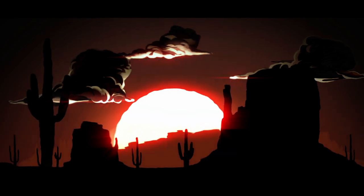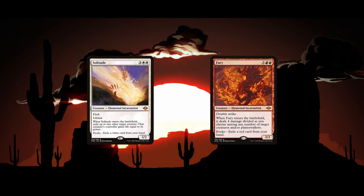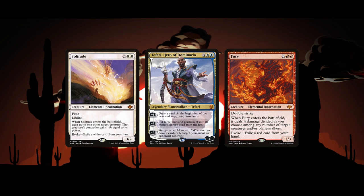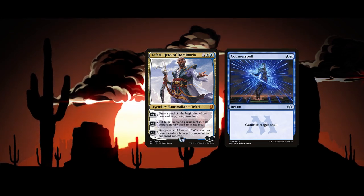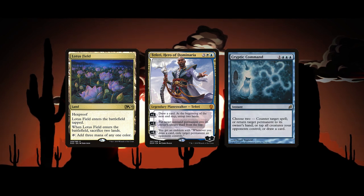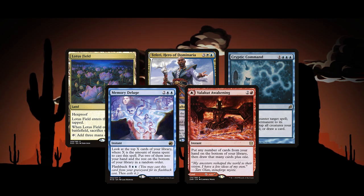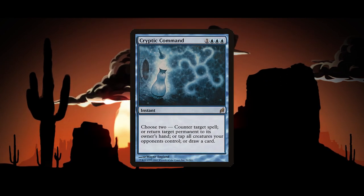Like most control decks, Jeskai Lotusfield seeks to control the board with various removal spells such as the Evoke Elementals, and eventually take over the game with Teferi's card advantage. Typically, players protect Teferi with Counterspell, but because in this deck Teferi untaps Lotusfield, you can keep up mana for Cryptic Command or other card advantage spells such as Memory Deluge and Valakut Awakening. Cryptic Command is incredibly good in this deck and I'll be discussing it more in the Tips and Tricks section.